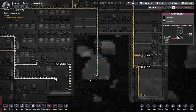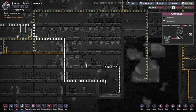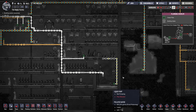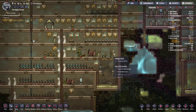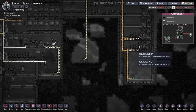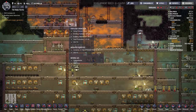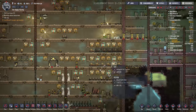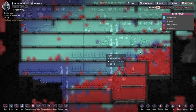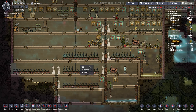If we see our liquid overlay, we've got water going to the base for the toilets and showers and the electrolyzers. The polluted water is dumping into this little reservoir here. I'm actually pumping some out for the thimble reeds here, and doing the same thing over here - pumping polluted water into these thimble reeds as well as our fertilizer makers. Our food source is meal wood, as usual. So far, pressure and temperature has been okay. I might have to seal these rooms later if that becomes a problem.